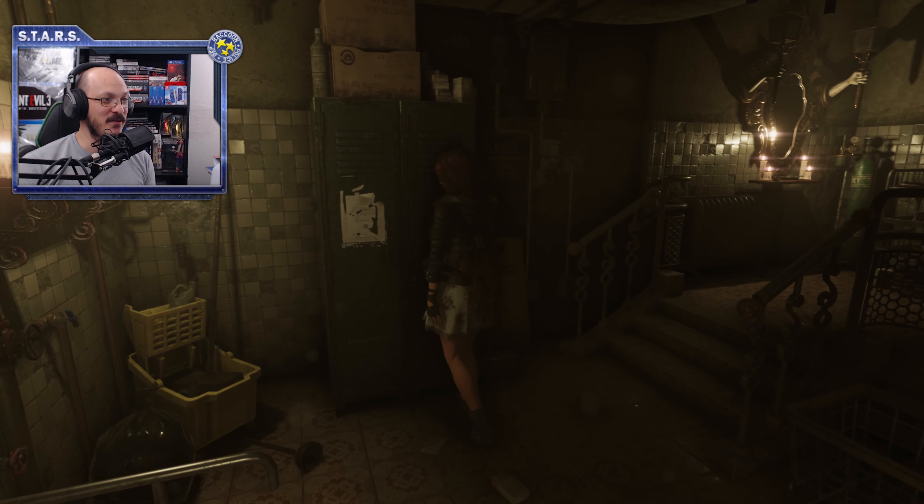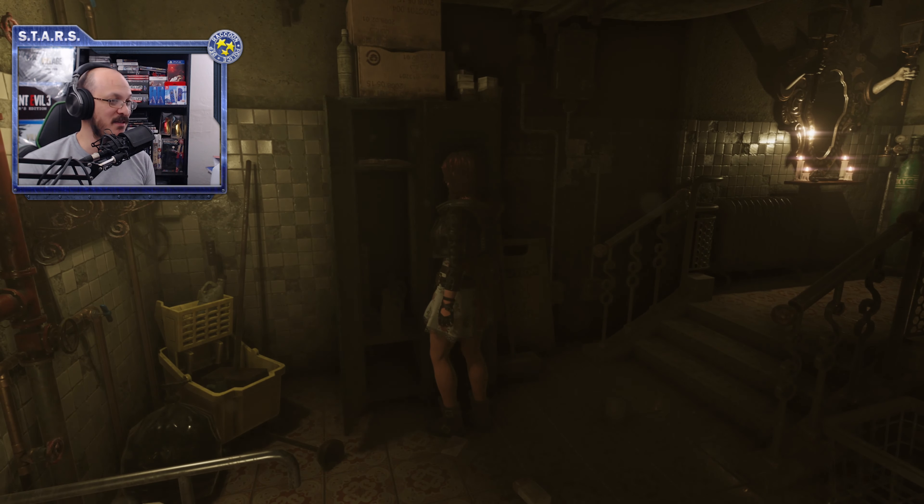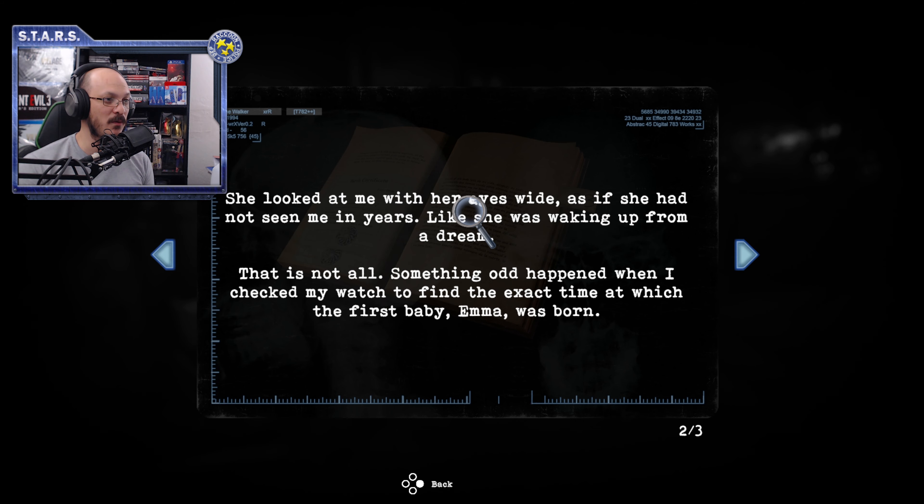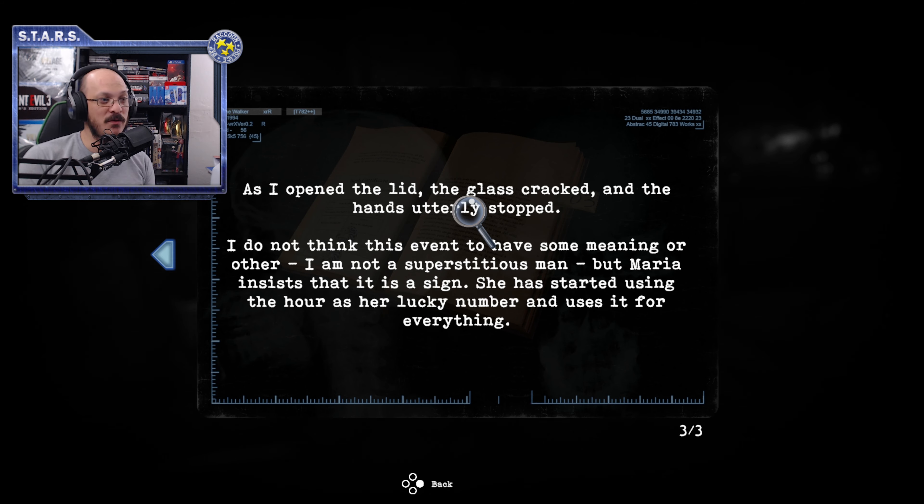So you wake up to find yourself here and you're kind of stuck. You want to go ahead and get this diary. This diary will give you clues as to what you need to do to solve the room. I'll show you guys everything step-by-step so you can figure out the way that this game works as far as the puzzles seem to go.